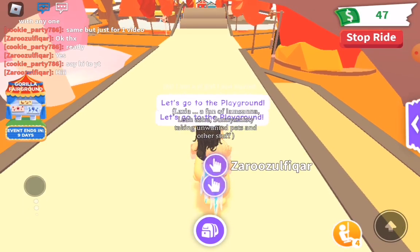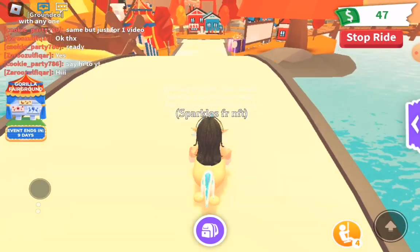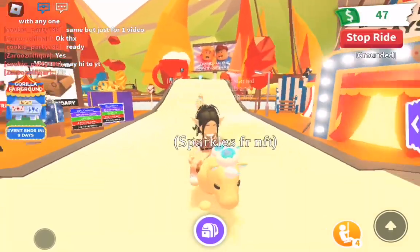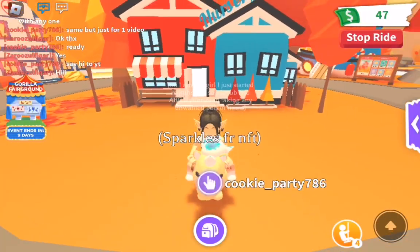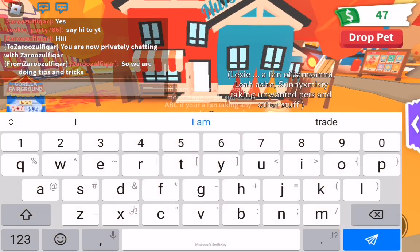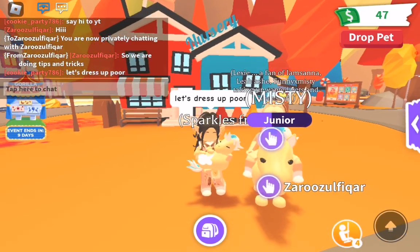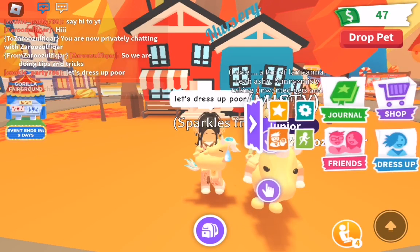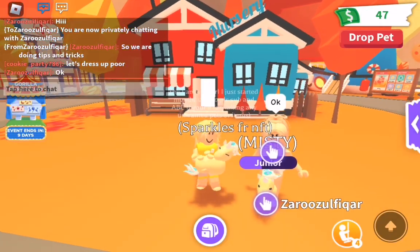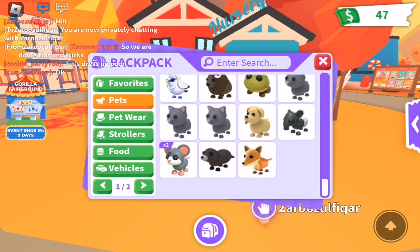When everyone started, they started off like a bacon and they were really poor — they didn't have any pets except a starter egg, which only gives you a cat or a dog. But it's okay, you don't need to be sad about that because you can get better at everything. Let's dress up poor so you can feel like you're learning this as a poor person. I'm going to show my avatar with my poor outfit on, and now let's just get a dog.